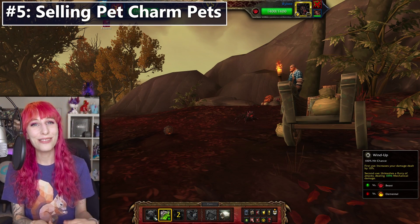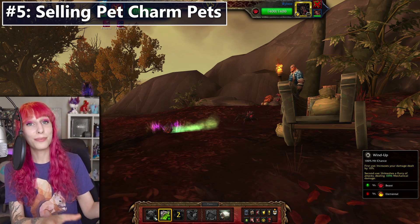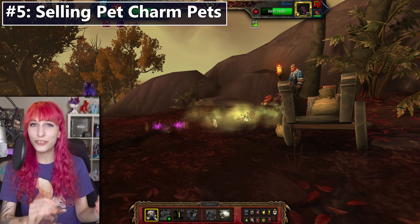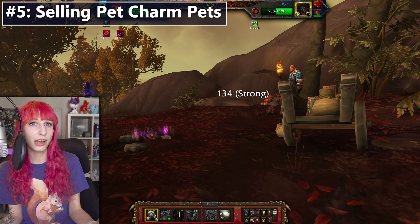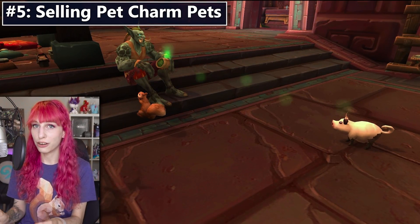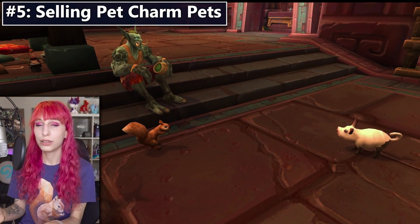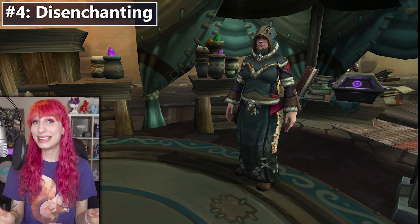If you are very fancy, you can experiment with selling pets across different servers where you might get more gold for them — selling Battle Pets across servers is a whole other topic. But at the very basic level, if you don't need your pet charms and would rather make gold, buy pet charm pets that are faction exclusive or locked behind quest progress — preferably cute ones — cage them and sell them on the Auction House.